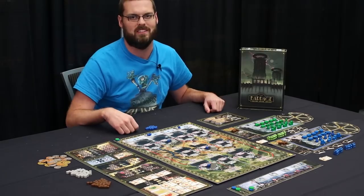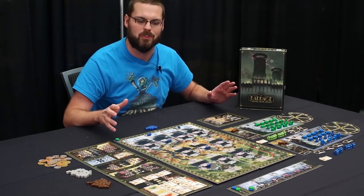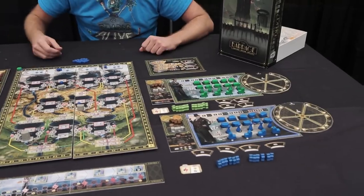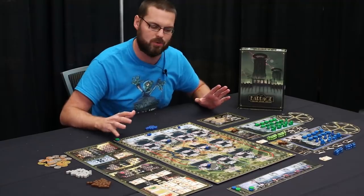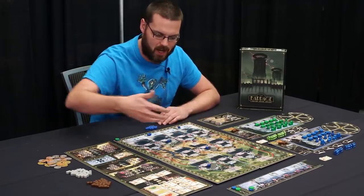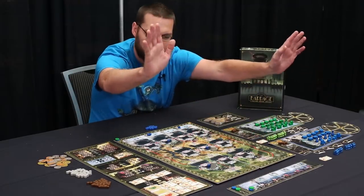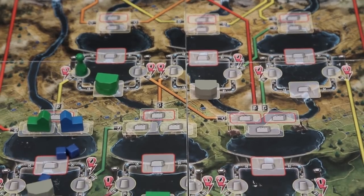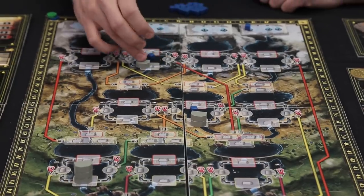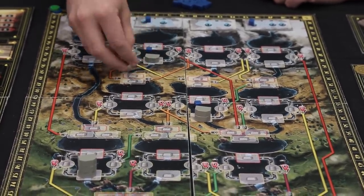We are living in a 1920s dystopian society where we've used up all the fossil fuels and we rely on electricity, so we're using Tesla coils to power that. Water is what this game is all about — you're actually going to have water flowing down the board from the mountains all the way into the plains and out through the bottom. As it flows and runs into dams like this, one level of dam is going to stop one piece of water and anything else flows over the top.